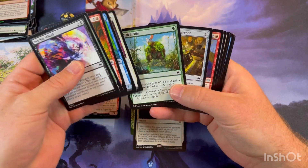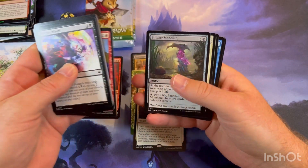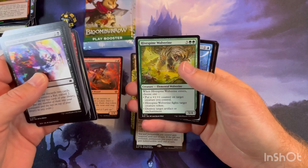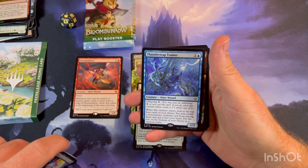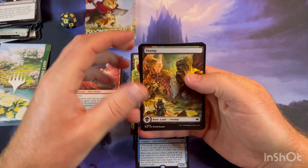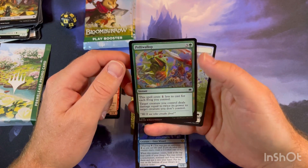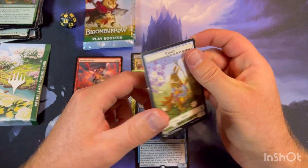Pack four: Vali Rally, Sinister Monolith, Strike Force, Hivespine Wolverine, and Thunder Trap Trainer. And a nice Swamp. Looks good. Polywollop and a nice little Rabbit.